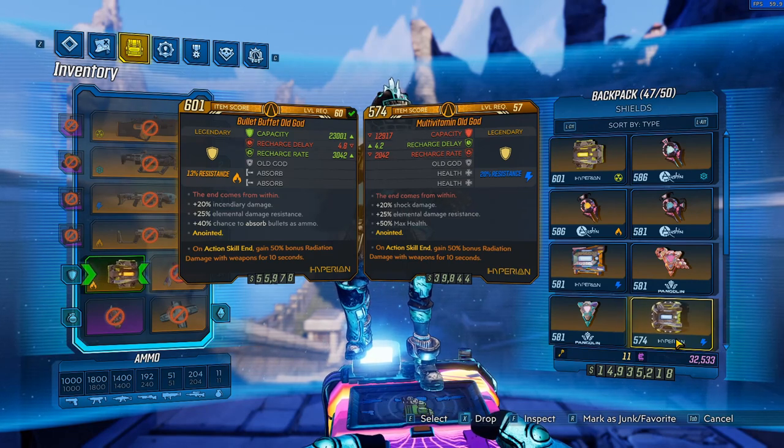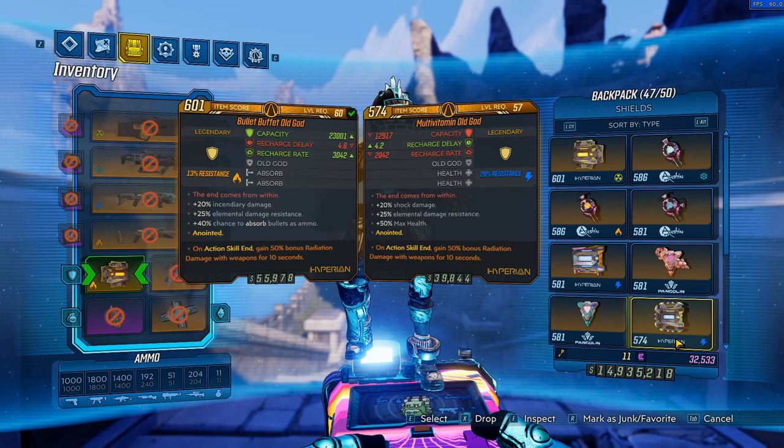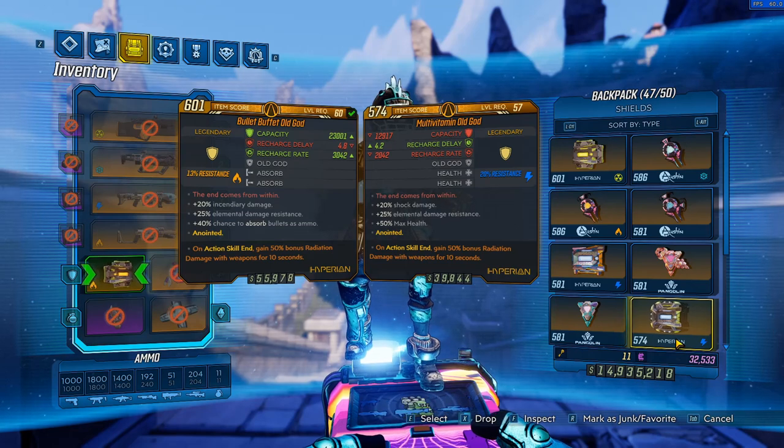Old God is an incredibly solid shield — it gives us extra damage, some elemental resistance, and it can be very flexible with the parts you get. It is a world drop shield though, so it is quite hard to get specific rolls. But ultimately, if you just get something that works with the elements of the weapons you're using, it's going to work incredibly well for you, I guarantee it.